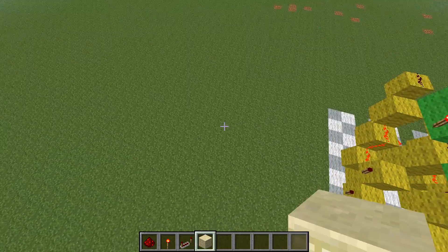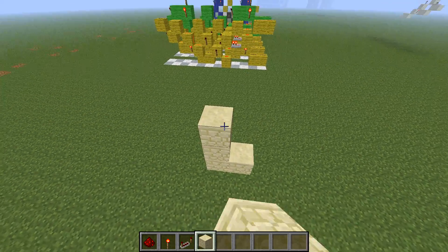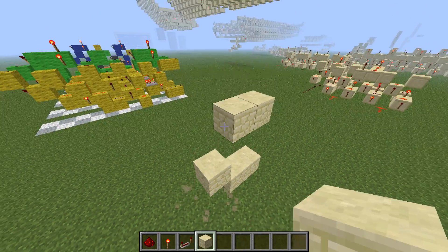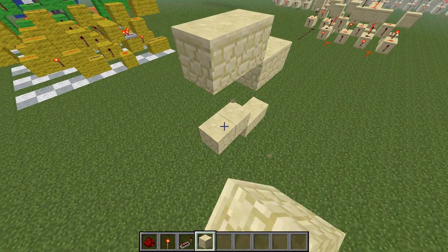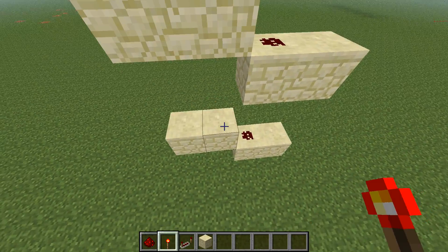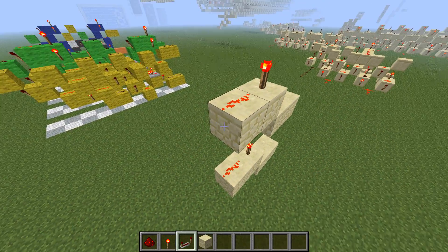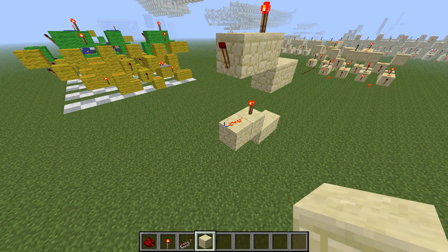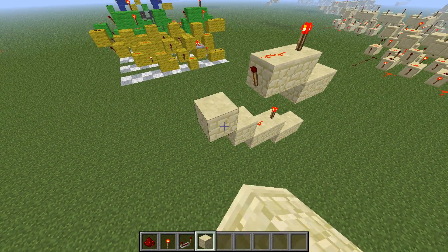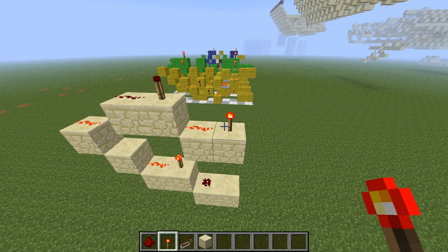Alright, so let's get to building it. First thing we do is we have our two inputs — they're going to be two high apart. Then after each input, we go up one and two more across. We stick redstone here and here for inputs, torch on top, redstone, torch on top, redstone. Put a redstone torch on the front of here, block in front of this one, redstone torch on top, a block on top of that and redstone dust. So this is our first OR gate.